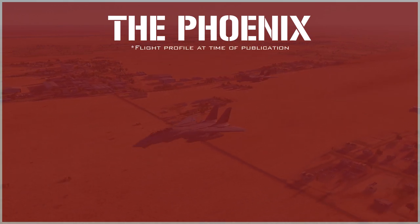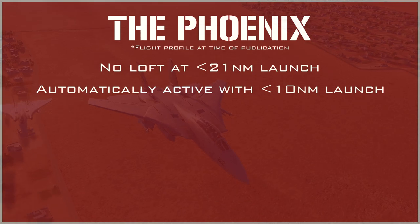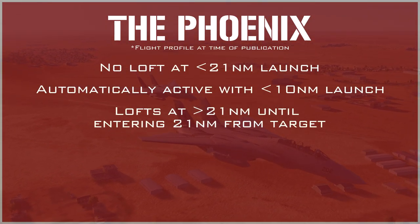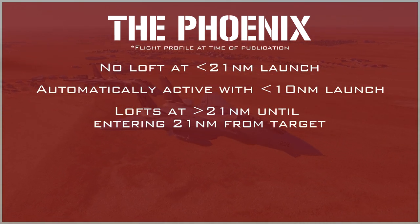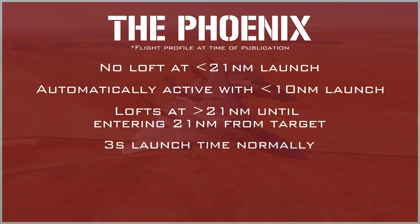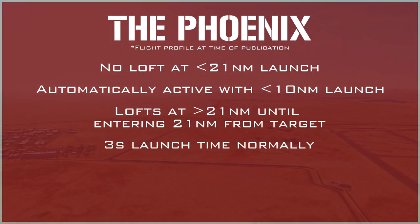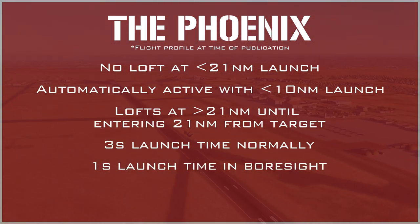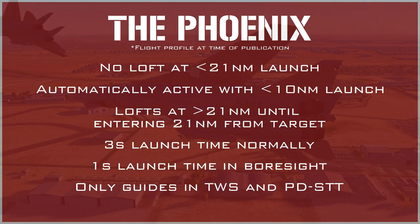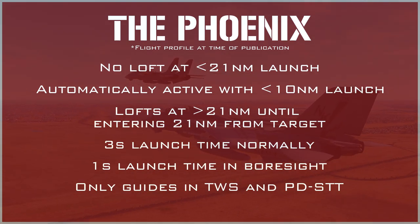When using a single target track, the Phoenix will launch in semi-active or FOX-1 mode and will never go active — you must maintain lock until impact. When firing the AIM-54 within 21 nautical miles of a target, the missile will not loft whatsoever, and when launched within 10 nautical miles, it will come off the rail with the seeker already active regardless of whether you are in STT or TWS. When firing at ranges exceeding 21 nautical miles, a loft profile is utilized, causing it to climb until it reaches 21 nautical miles from the target, at which point it begins its terminal dive. Upon trigger pull, it takes 3 seconds for the radar information to be sent to the missile, at which point you will hear an audible thud letting you know the missile has been launched. However, when launched in boresight mode, the missile comes off immediately active and takes at most 1 second before leaving the rail. The AIM-54 Phoenix can only be guided in either Pulse Doppler single target track or TWS — if you try to launch with a Pulse track, it will simply come off the rail active and won't be guided by your radar.